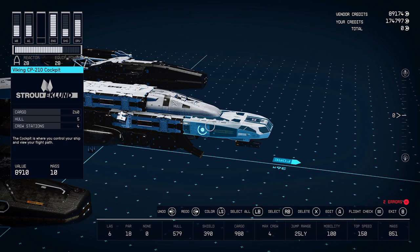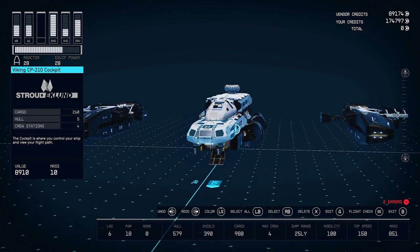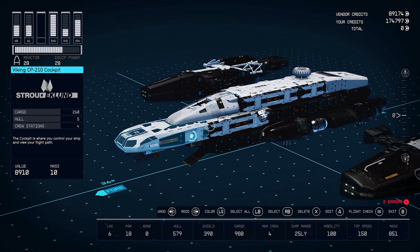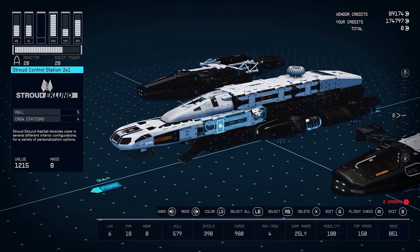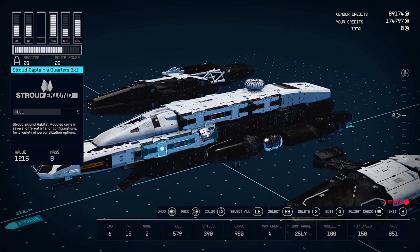You're going to connect a living quarters next to the grav drive to fill out the top of the engineering bay. Connecting to the living quarters, you'll have the control station, and then it connects to the cockpit. This is the Viking CP-210 cockpit from Stroud, and when you look at the inside, you'll definitely know why this is the one you want — because it literally looks like the cockpit of the Normandy.